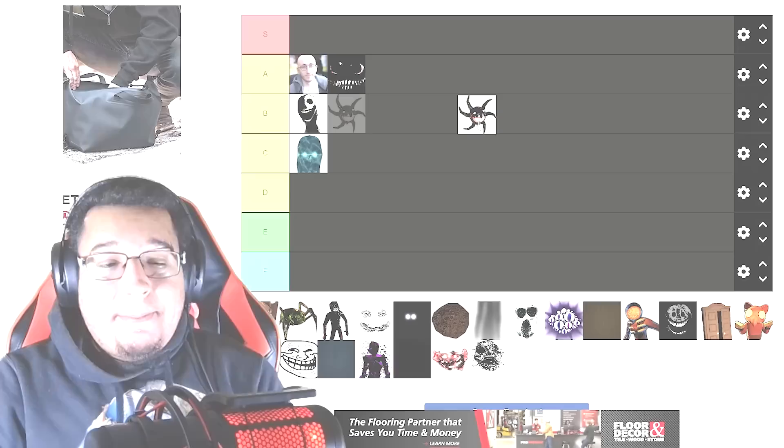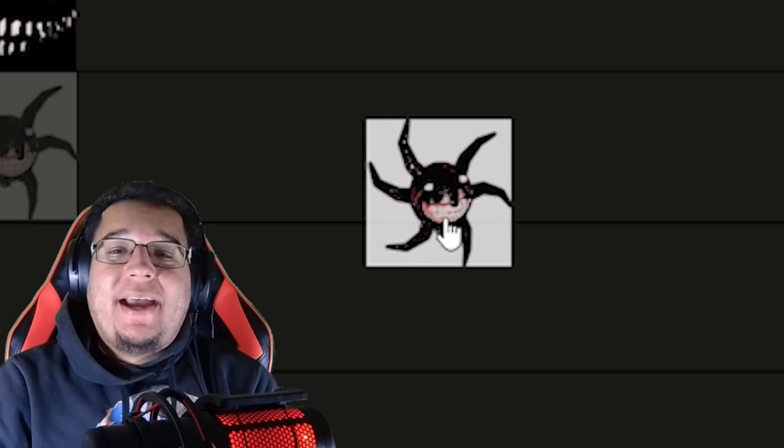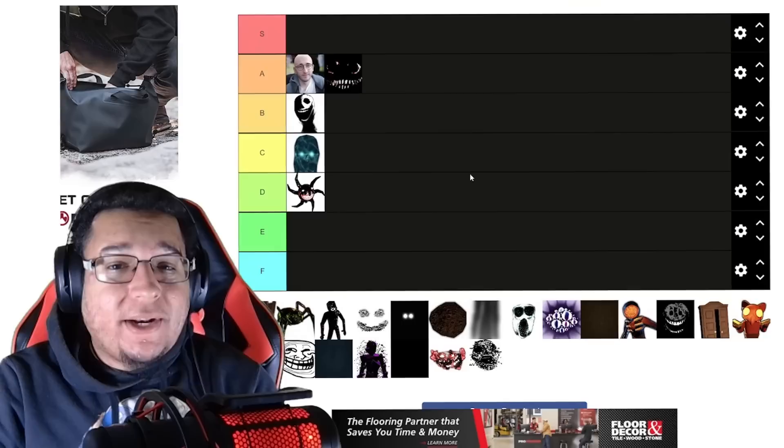Everybody's favorite entity is Screech, right? Yeah, no, not even close. Screech did used to be the most annoying entity within the game. We did do a video asking you guys the most annoying entity, and a lot of you agreed that Screech was pretty bad. But honestly the entity isn't even that bad by today's standards, and the hate is starting to wear off a little bit. So Screech I would probably go with the D tier, though it might even be C tier in the future.